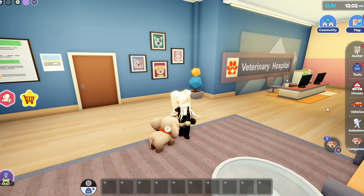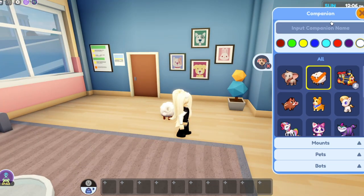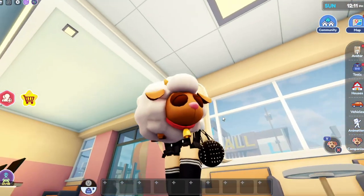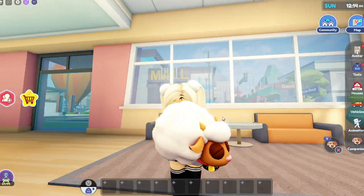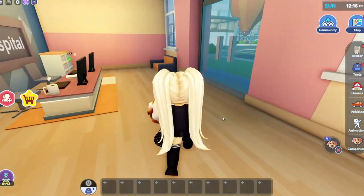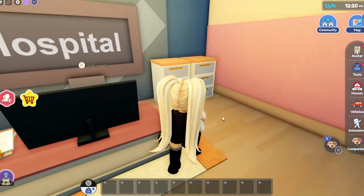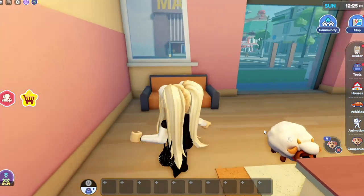Now I want to talk about the other new pet - a little sheep! Let me bring that out. It is just as cute as the elephant. Pick it up so you can see - it closes his eyes, it goes to sleep, and he's so soft and cuddly. You just want to hold him all day long!